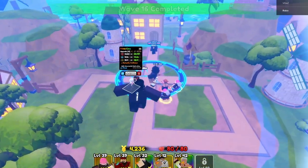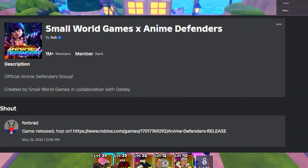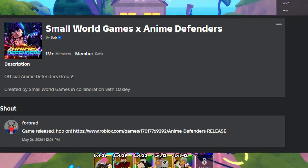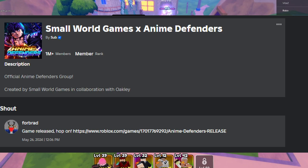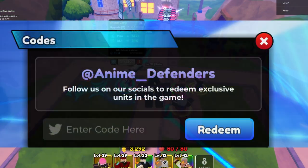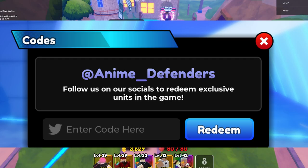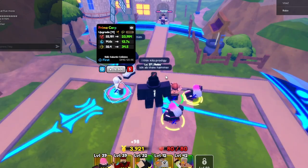Once your accounts reach level five, go to the website on each account and join the game's group. This gives you access to the award at the start of the game, which gives 500 gems — you just need to join the group, not like the game. At level eight, redeem all the codes to get your gems. At level 10, you can spend all the gems by transferring them to your main.